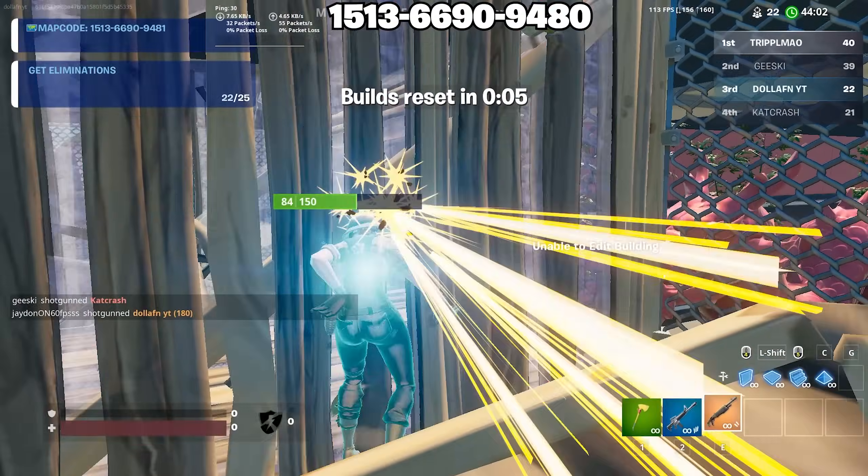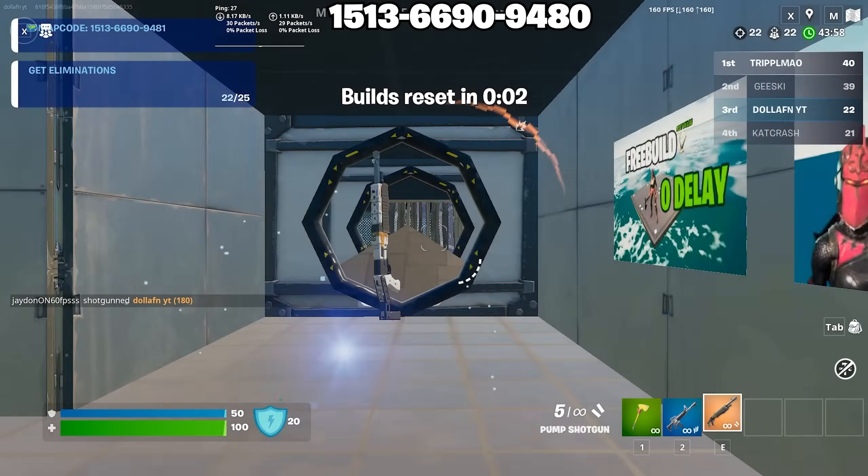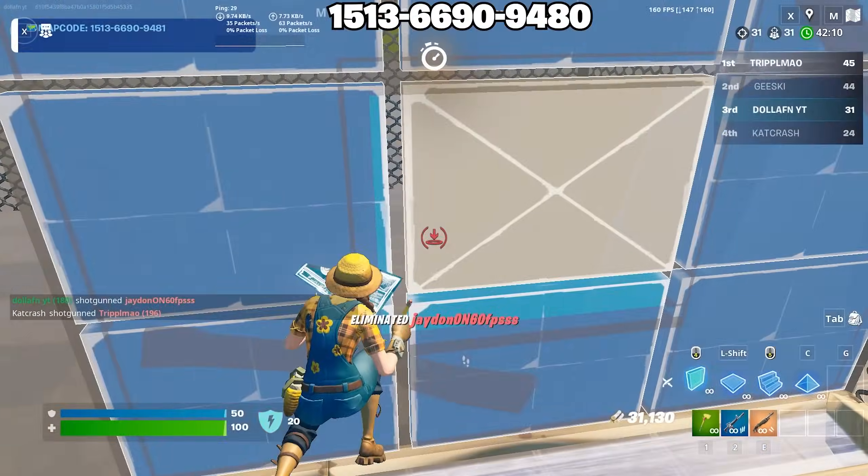The last move I saw Markthouse do — when you place a ramp through someone's build to block their shot. Like that. Now I can either grab the wall and go for a shot or bottom piece.